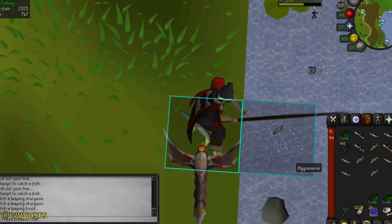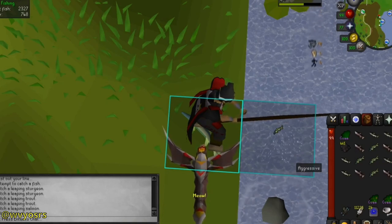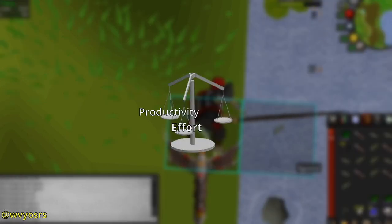There are certain skills that can also be trained with tick manipulation, such as barbarian fishing or 3-tick mining. This is often seen as sweaty or not fun. This would be the second scale: effort.